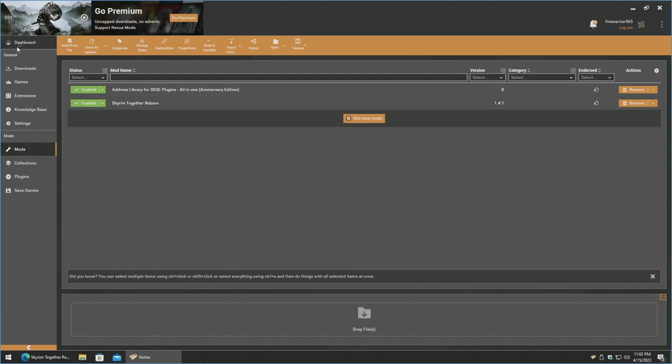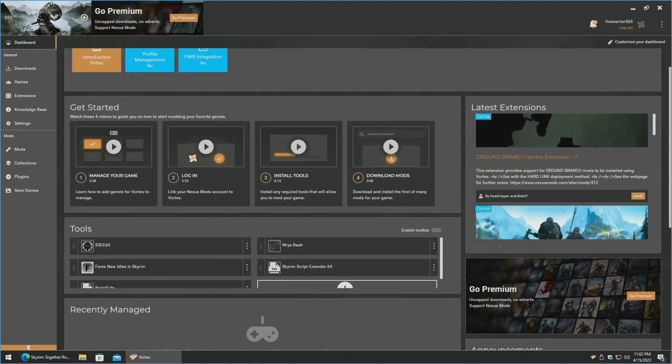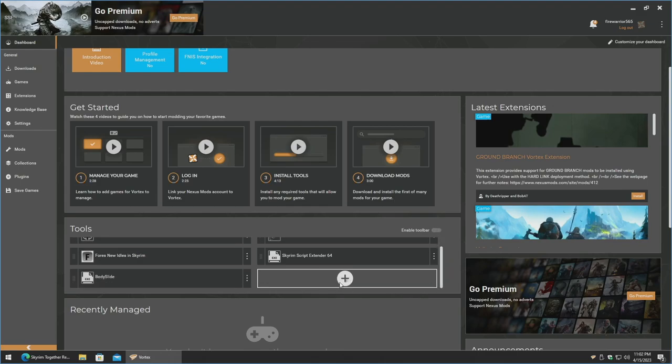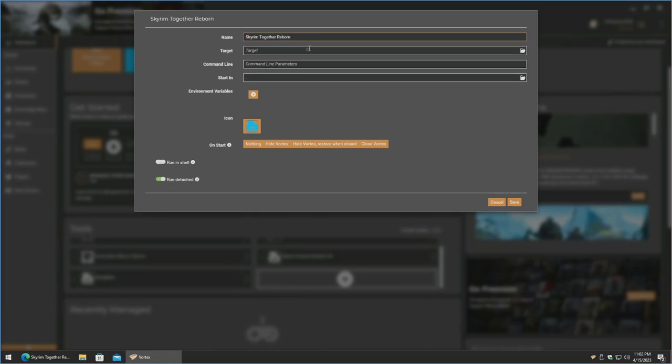Next, go up to the dashboard, click on it, and scroll down to the tool section in the middle of the page. Scroll down a little to fully expose the plus sign, click on it, click 'new,' and name it Skyrim Together Reborn. For the target, this is where the game data is — if you have the GOG version it's one area, if you have the Steam version it's in a different area. I'll show you the GOG portion first.